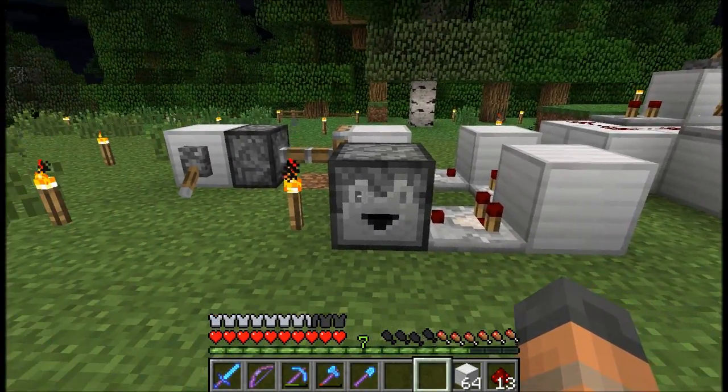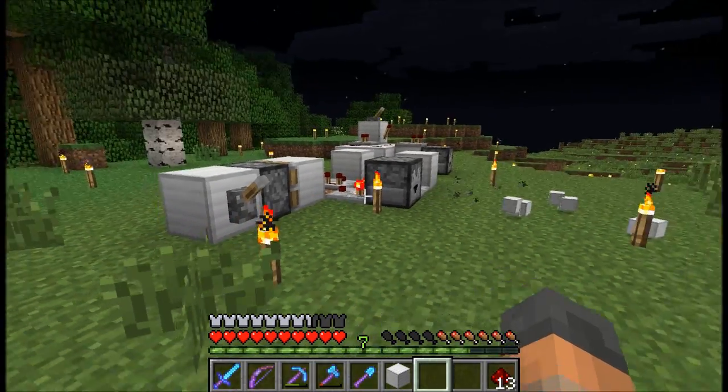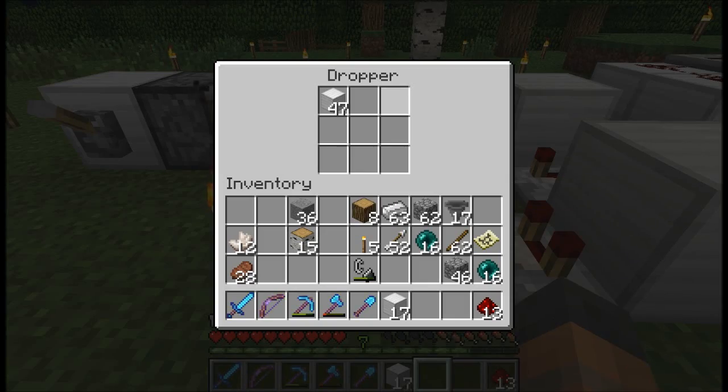We could have a disposal system that was automatic. This is the first design I've got here, and it works brilliantly. If you put in the items it just gets rid of them really quickly. We can control it as well — if you wanted to keep the enderpearls you could leave it like this and then look in the dropper at the end of it and take your enderpearls out.